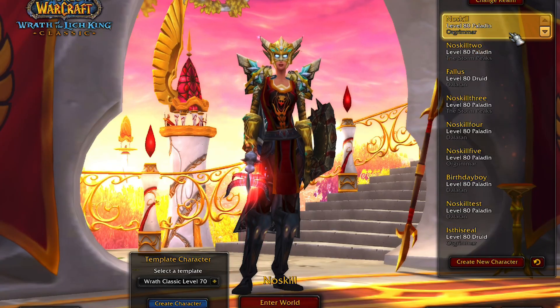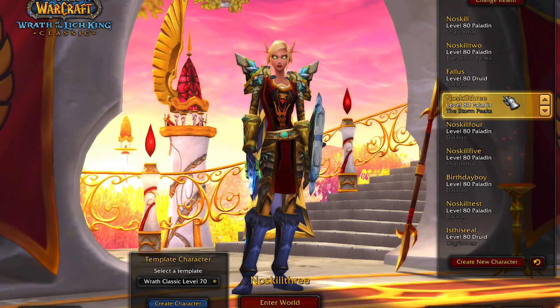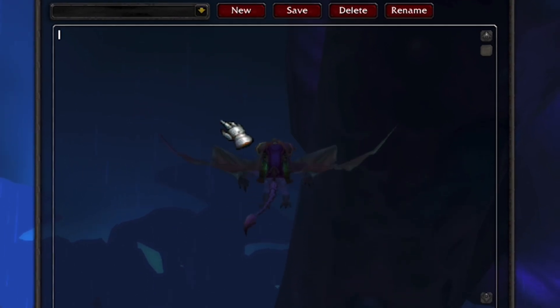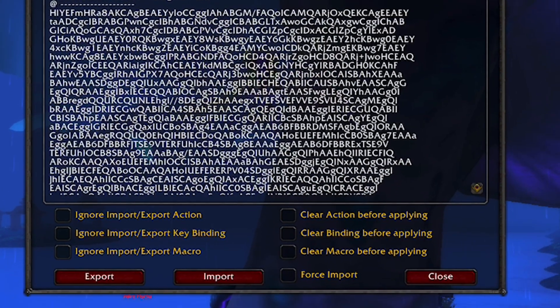One of the most frustrating things about going on the PTR is constantly deleting a character because you're now saved, creating a new one, doing all your bindings, buying all your gear — it's just an absolute pain. But with this, you can just export all your settings and every time you create a new character, import those settings — job's a good one. All you've got left to do is sort your gear out, which unfortunately there's no add-on for. Just to show you how simple it is, let me jump over to the main PC — we'll do my Hunter again, start from fresh, and I'll show you how to import, how to export, and how quick and easy it is.